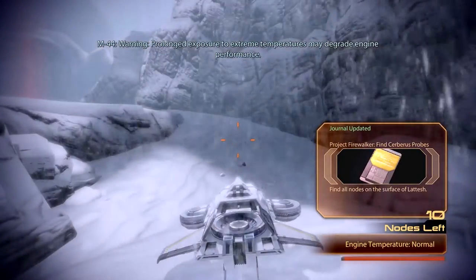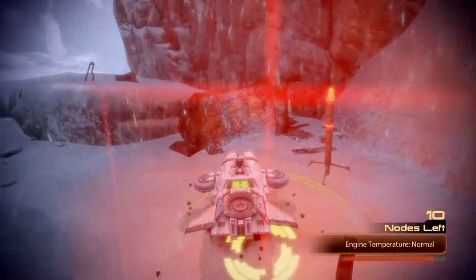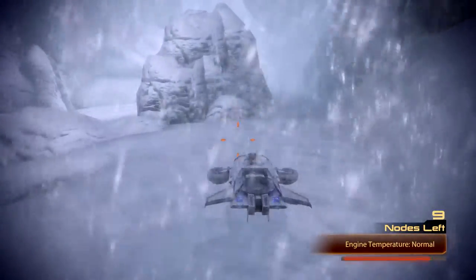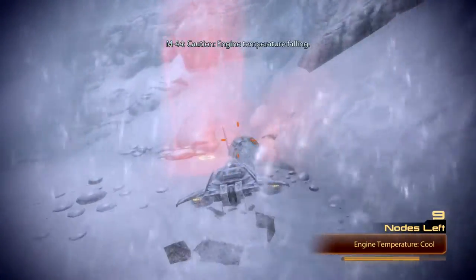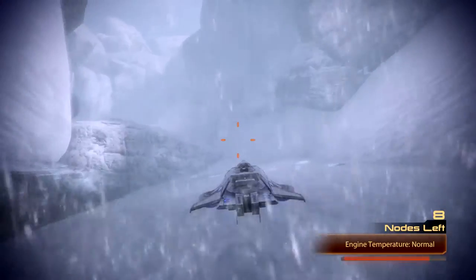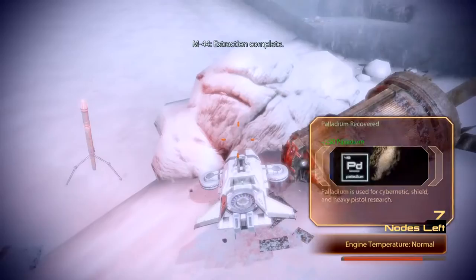Warning: prolonged exposure to extreme temperatures may degrade engine performance. Mission objectives located. We need to be in these warm areas here to keep our temperatures normal. Engine temperature stabilizing. Engine temperature falling. Extraction complete — look at this, nine nodes left. And you can't even hang out in this beam of light.